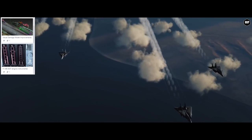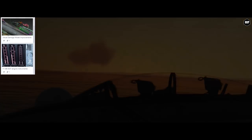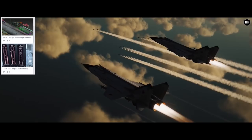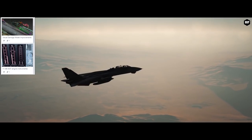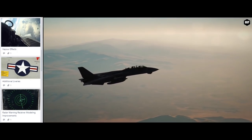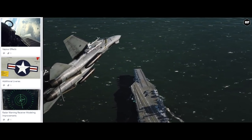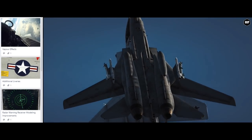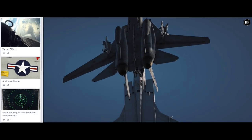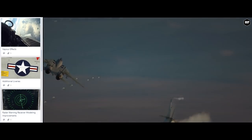The F-14B will receive the AEGT, the correct engine instrument for its cockpit. Vapor effects and improvements to existing ones will be added. Similar to the Viggen, the Tomcat will receive more default liveries, giving us the iconic squadrons that flew the F-14. As part of the work on the ALR-45 for the F-14A, they are also working on a new RWR signal algorithm.